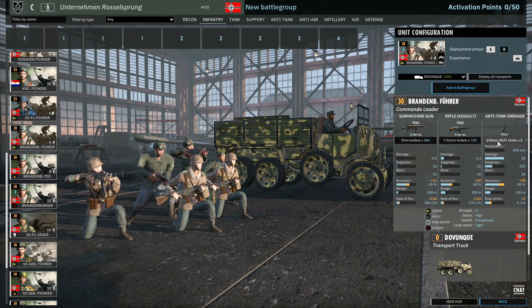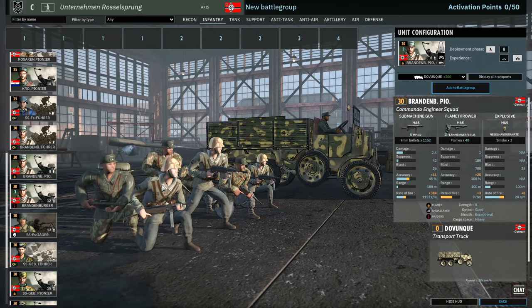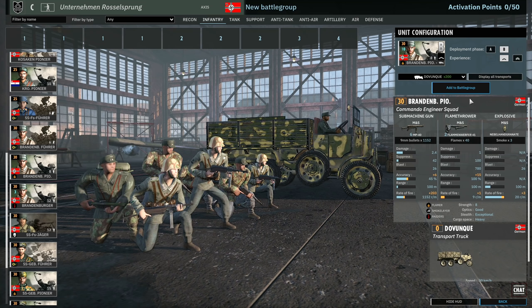The Brandenburger Führer also gets radio and the raider trait with exceptional stealth. Then there's the Brandenburger Pioneer — an eight-man double flamethrower squad, which is really nice. I think the only other eight-man double flamethrower squad is the Stamoviki Rocks. You're not forced to bring these in at two-star vet — you can get five in A and ten in B — so a really decent close-range flamethrower squad for 30 points.